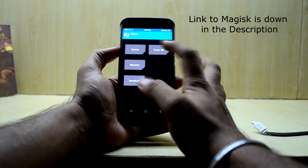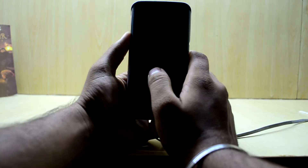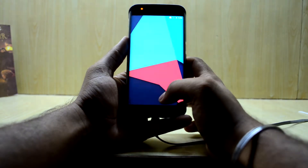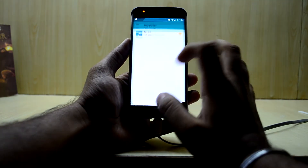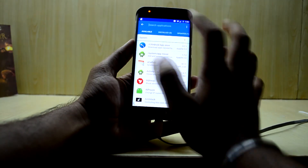After flashing, reboot the system. Then go into Magisk, go to SuperSU, and come back out of it.